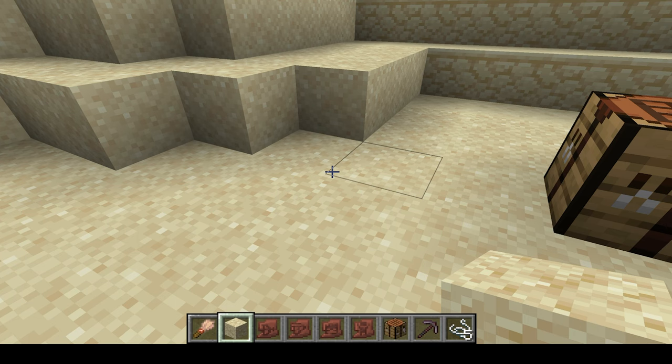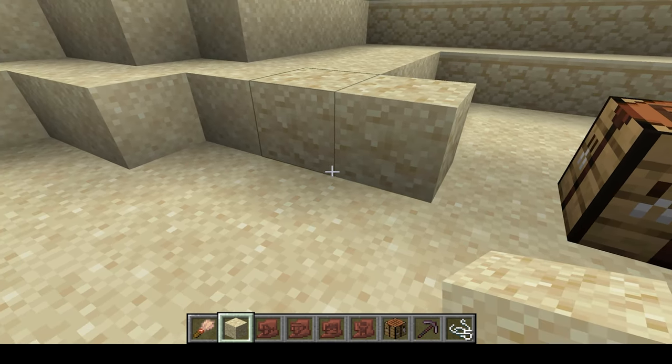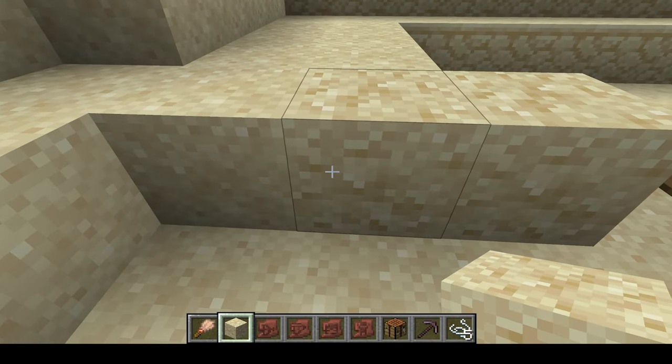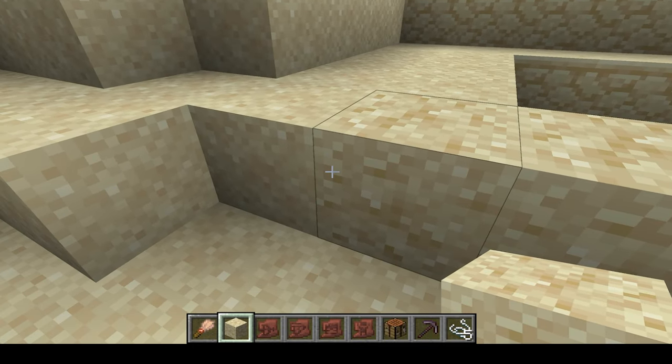Desert temples and desert wells can contain suspicious sand, which is very similar to regular sand but with a slight texture difference, as you can see. It is very hard to spot from far away.